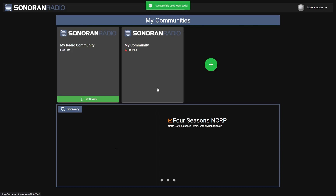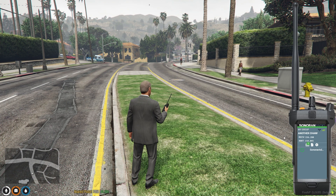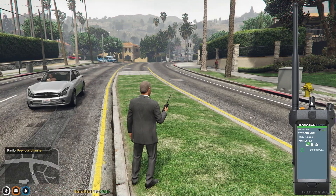This will link your in-game identity to your Sonoran account. It will also automatically join your Sonoran account to the radio community if you haven't done so already. You can change what channel you're in using the channel select button or using the knob on top.